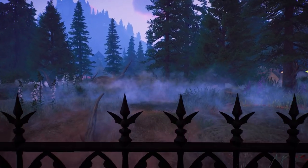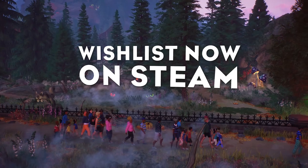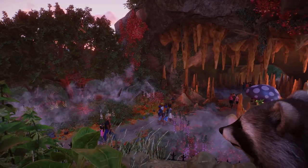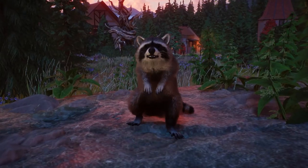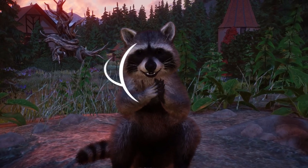The third animal is a red fox, which we were also expecting to be announced, so the red fox is here. Then we have the striped skunk. Unfortunately for those two animals we don't have any screenshots, but you can get little sneak peeks of them in the trailer.